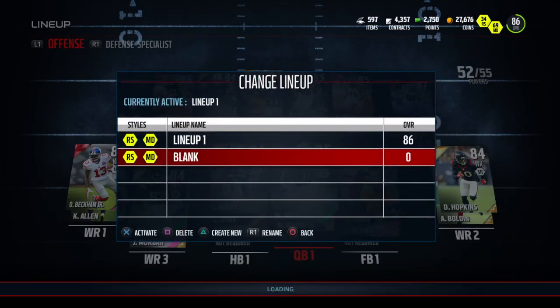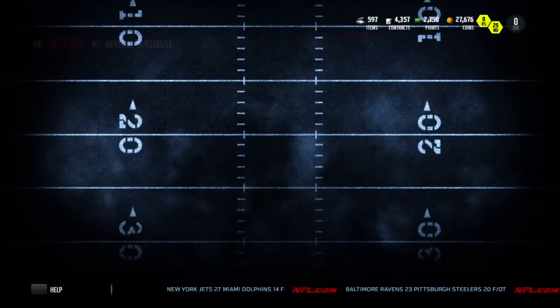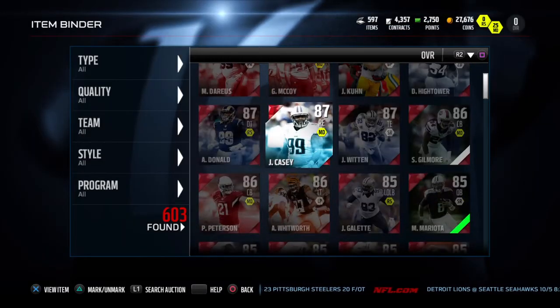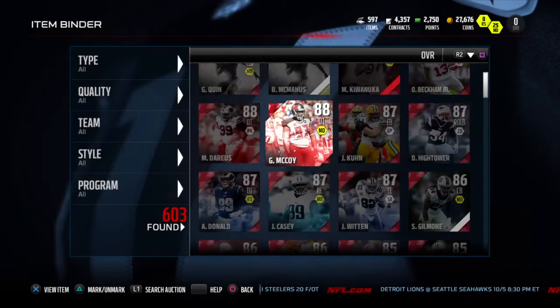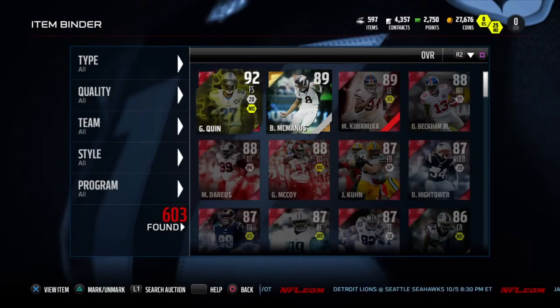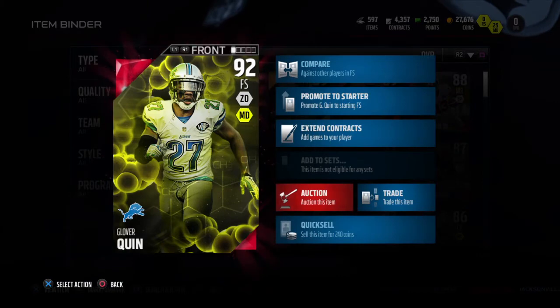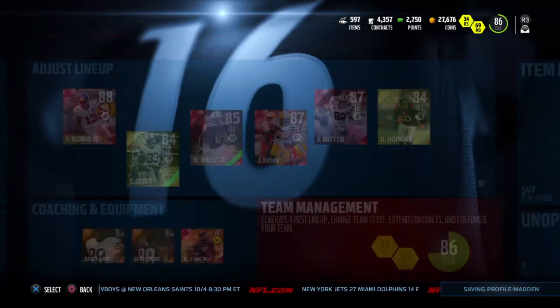...all you have to do is go to Team Management, hit 'Change Active Lineup', and activate your blank lineup. Once your blank lineup has been activated, you can go into your item binder and auction off whatever player you wanted to auction off to start with. This also allows you to auction off any player in your binder, as opposed to having to rinse and repeat with the original method — this should speed up your time a whole lot more.